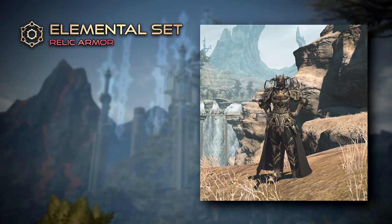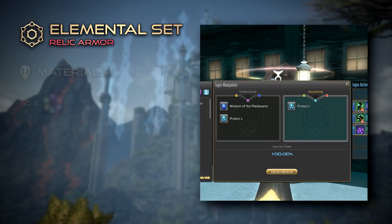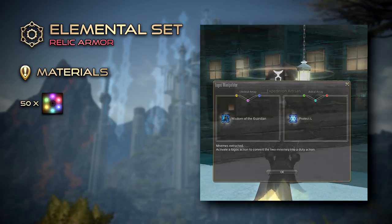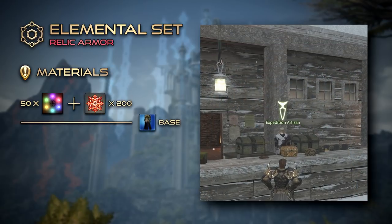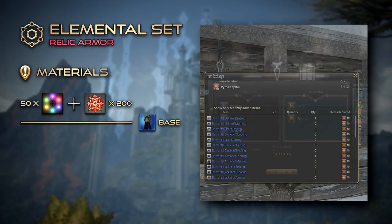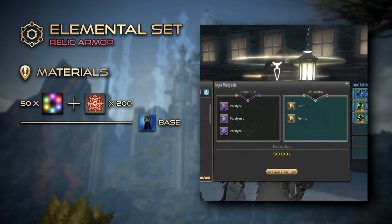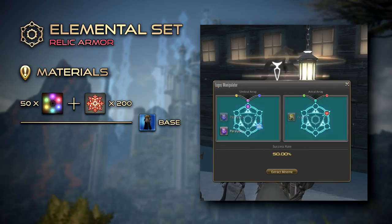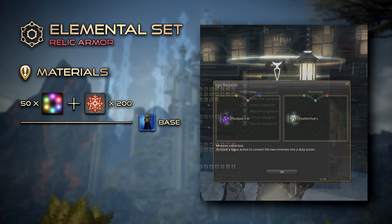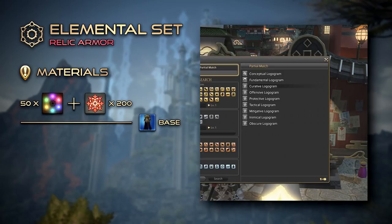Also known as the Pyro Set, the Elemental Armor becomes accessible once players have discovered at least 50 unique Logos Actions, at which point a full set may be purchased from the Expedition Artisan for 200 Pyros Crystals. You will find a comprehensive list of Logos Actions and their recipes in the video description, and should you have difficulty obtaining a particular type, keep in mind that Logograms are tradable and may be purchased from the market board if you so desire.